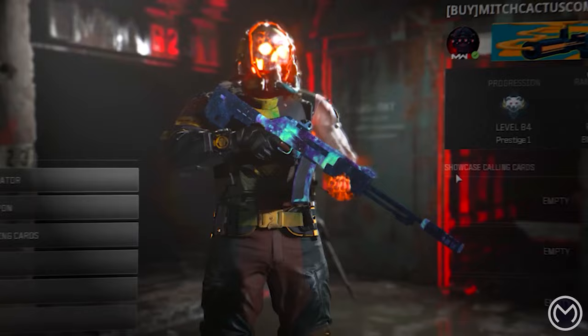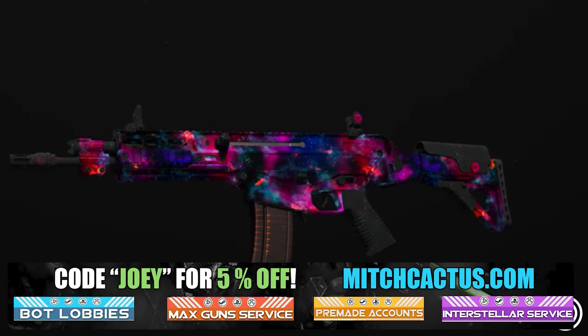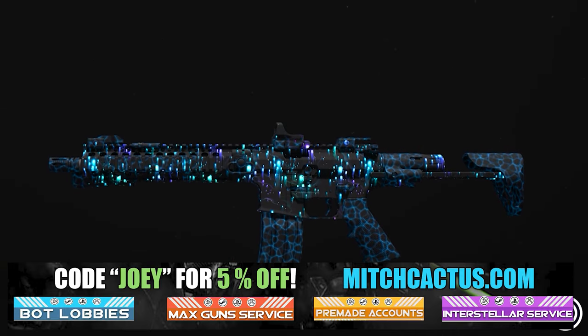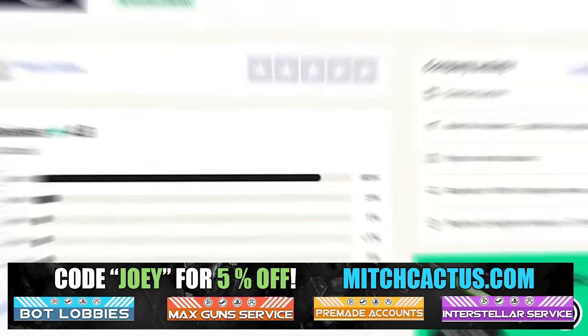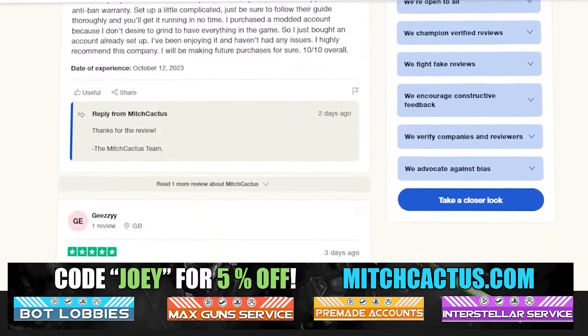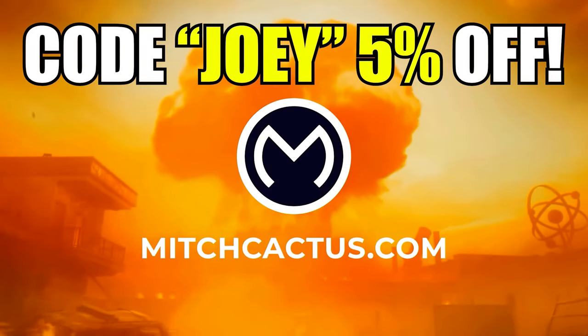Let's take a look at my sponsor, MitchCactus.com. He's got a range of services, including camos and more camos. You can literally unlock any camo in the game from Modern Warfare 3 and Modern Warfare 2. It also covers sales, zombie schematics, and nuke skin boosts. Over 10,000 customer reviews — I highly recommend Mitch Cactus. Use code JOBY for 5% off. Links in the description.